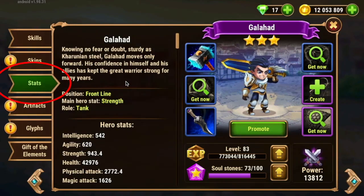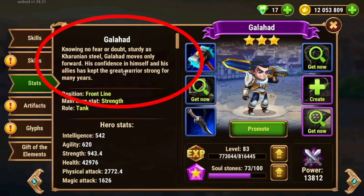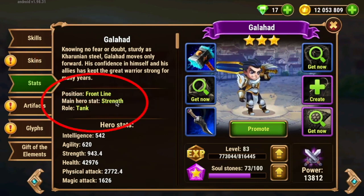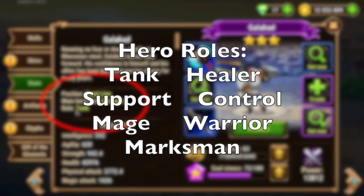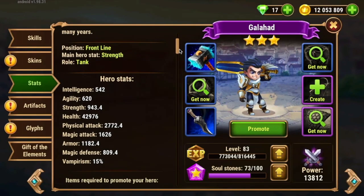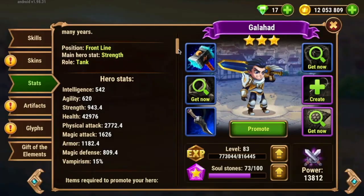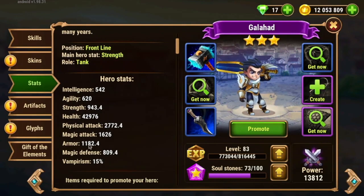The stats tab gives you a short bio about who your hero is and what they do. It gives information about where they line up in the team — position, front line — their main hero stat, and their role. There are several roles; I believe seven in total, and Galahad's role is tank. As you scroll down, you can see his hero stats — intelligence, agility, strength, et cetera. If you're curious about what any of these stats do — vampirism, magic defense, strength — check out herowarscentral.com; there is a hero stats page under game mechanics. You can learn what each stat does for your hero.